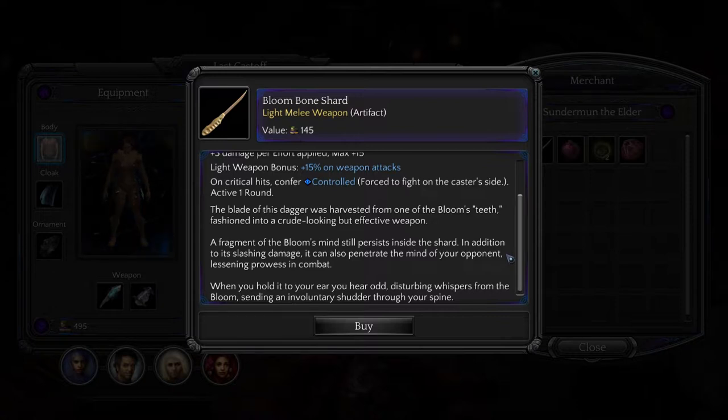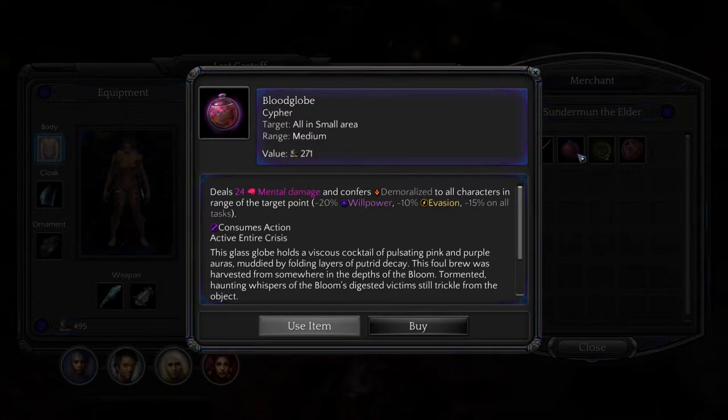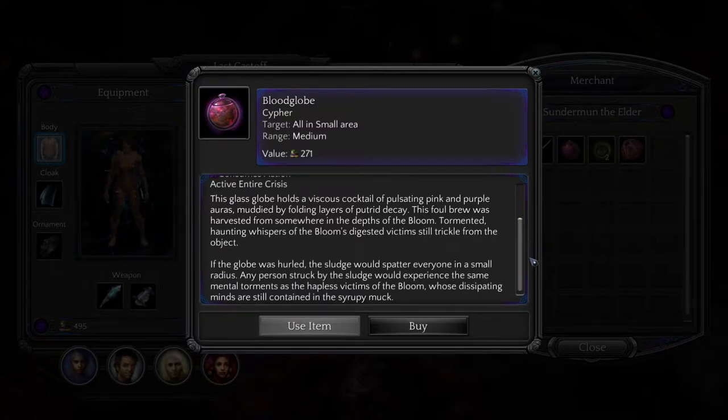We've also got a blood globe. What the hell? Deals twenty-four mental damage, confers demoralize to all creature characters in range of the target point — minus twenty percent willpower, minus ten percent evasion, and minus fifteen percent on all tasks. Active entire crisis. This glass globe holds a viscous cocktail of pulsating pink and purple auras, muddied by folding layers of putrid decay, harvested from somewhere in the depths of the bloom. Tormented, haunting whispers of the bloom's digested victims still trickle from the object. Yep, passing that up too.